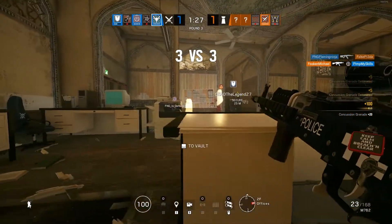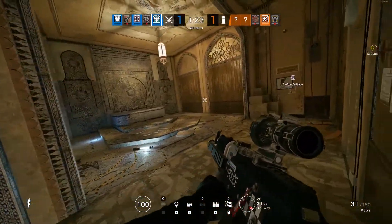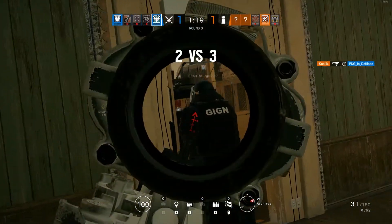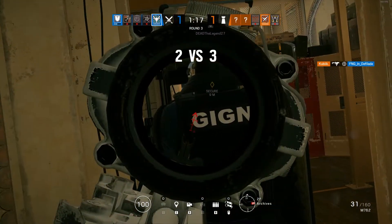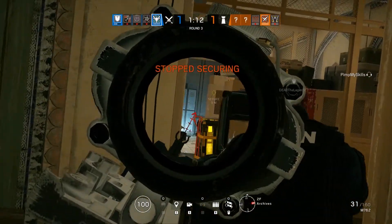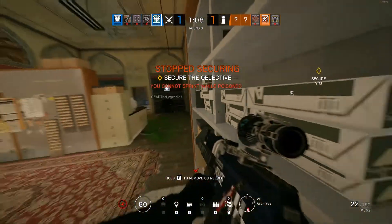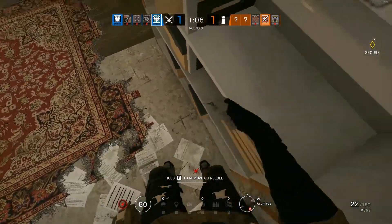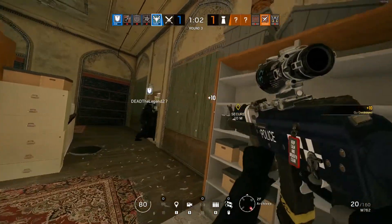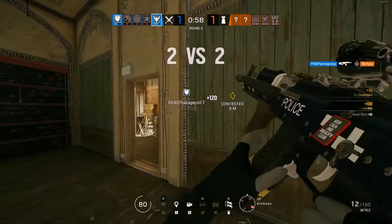To get the most out of Zofia's gadget, droning is absolutely essential. When you are attacking as Zofia, make sure to save your drone from the prep phase so that you have two drones available to you when pushing the objective. With drones, you can plan out your movements and your gadget usage in advance. For example, you may see a breachable wall that the defenders have neglected to reinforce, but there may be a corridor full of barbed wire nearby that needs dealing with. Think about how you and your team can approach the objective and plan to use Zofia's grenades accordingly.